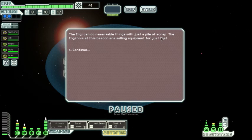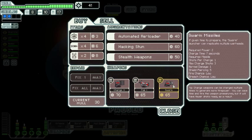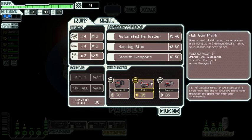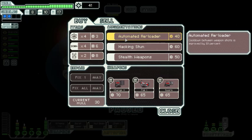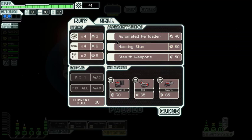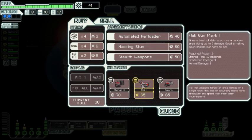There's a store nearby — let's hit it. The NG hive at this beacon is selling equipment. Interesting — I've never seen this one before: the Swarm Missiles. If given enough time to prepare, the swarm launcher can replicate missile warheads. It only takes two power, fire and missiles. There's also stealth weapons, a hacking stone, and an automated reloader. I'll hold on to these for now.